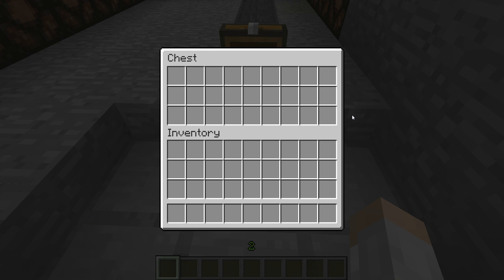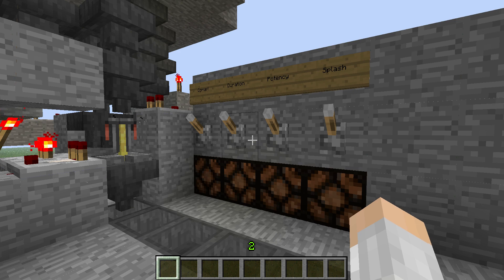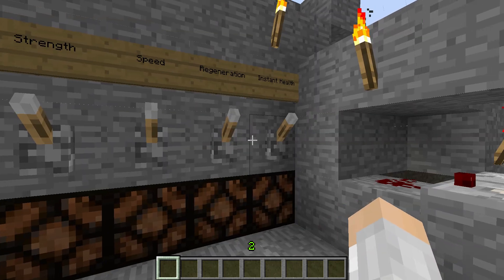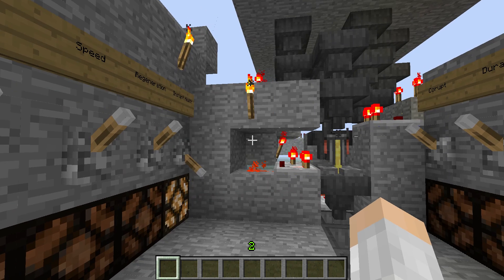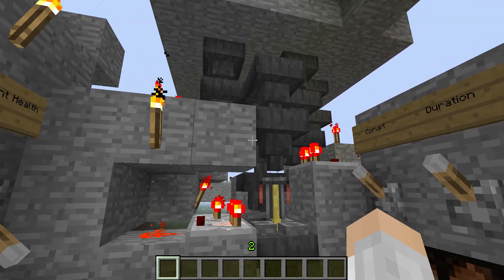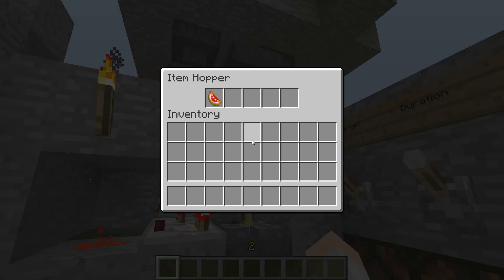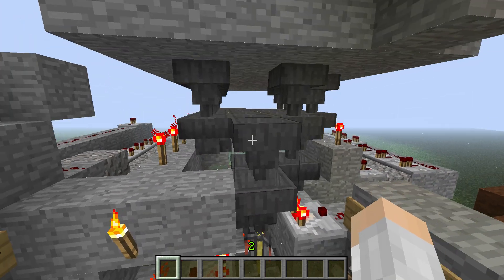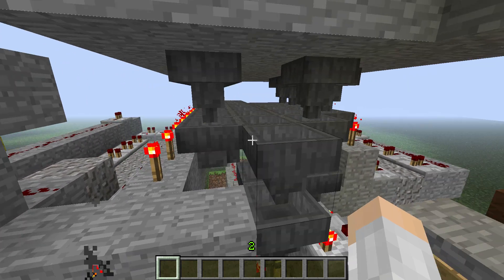Hello, Sven the Slayer here, and today I'm going to be going over the concept of my fully automated brewing system. It has all the standard features, and ever since hoppers were introduced, everybody's been trying to make fully automated brewing systems. Mine's different because it doesn't use any water dispensers or rail carts.